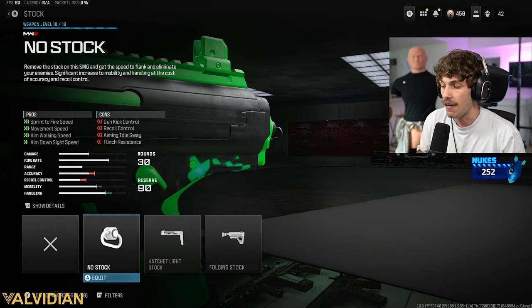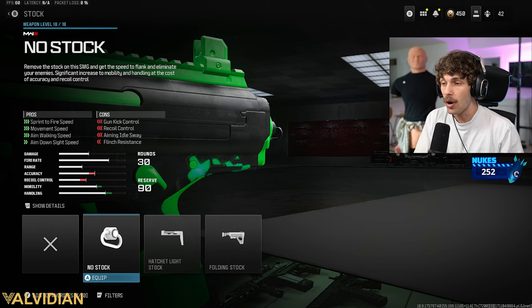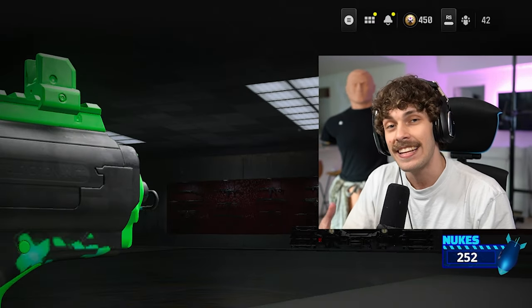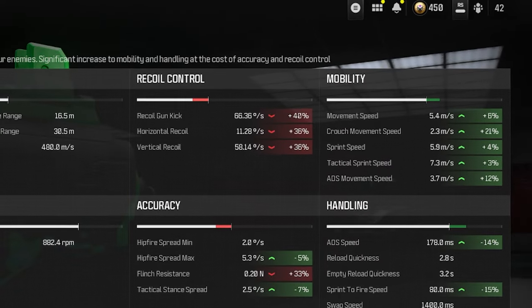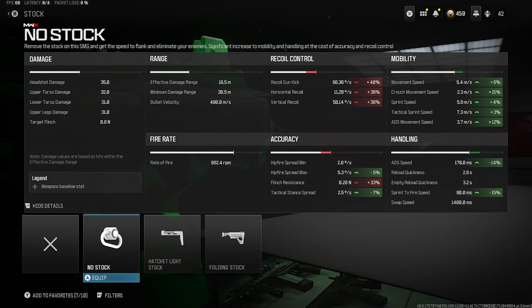As long as you're close range, you're going to be able to win the gunfight. With the no stock, we get so much sprint-to-fire speed that no matter what, you can pull up your gun faster than the enemies. You're also going to have a faster strafe speed, making it easier to activate that rotational aim assist. Plus, we are going to ADS very quickly and can just overall move around the map way quicker. You guys can see the mobility and handling is going to get a massive buff, and the hip fire is going to be better.